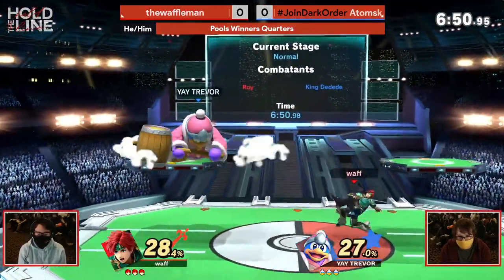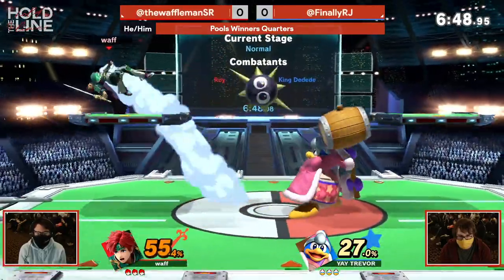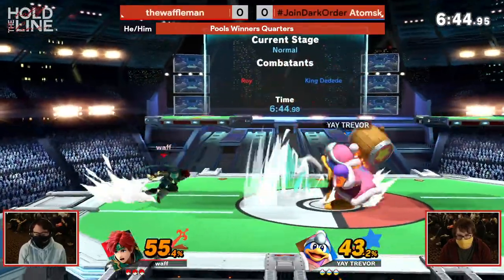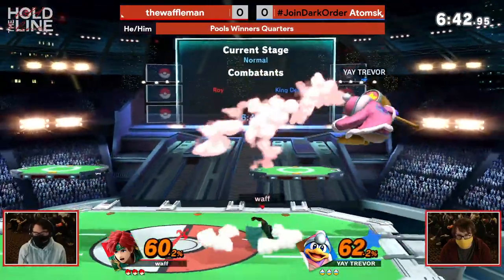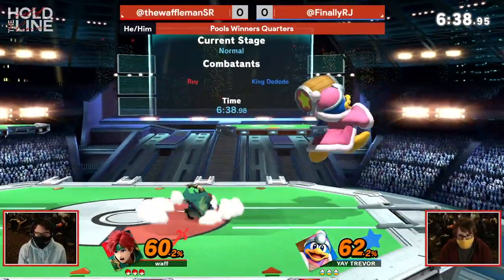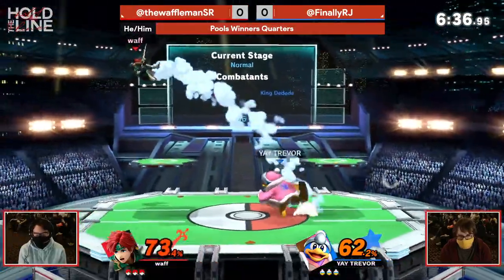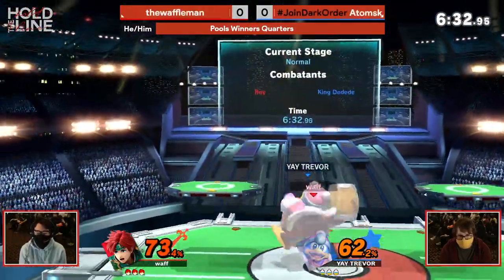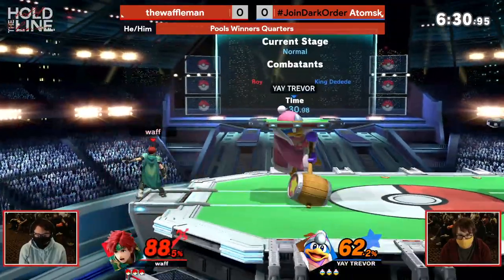That being said, one of the weaknesses of DDD is the fact that he is a huge body, and he is a fast-faller to boot. This is one of the easiest characters in the game to combo, especially if you have vertical combos. Roy doesn't necessarily have that many vertical combos, but nonetheless, I would expect that a single neutral interaction in Waffle Man's favor should be pretty dang beneficial for him — lots of percent.